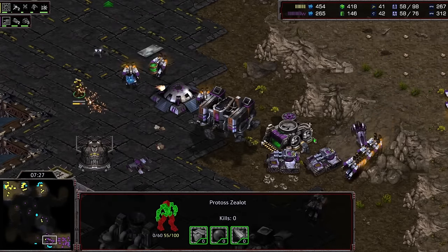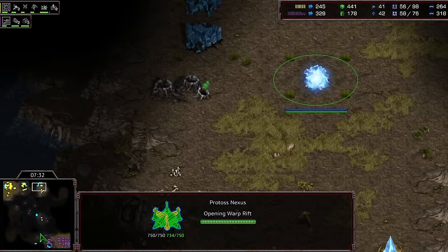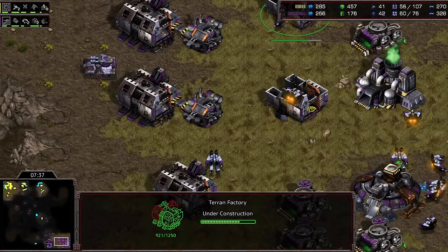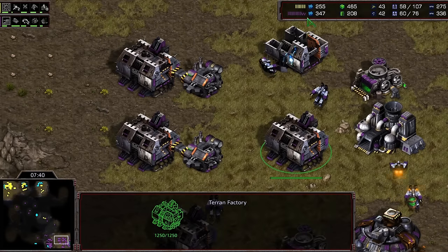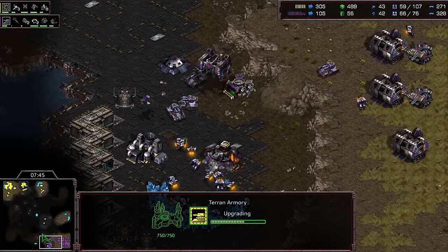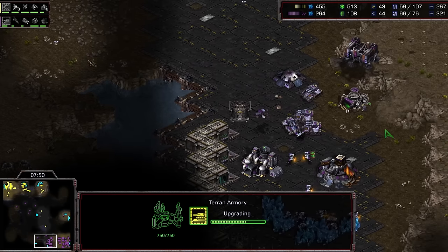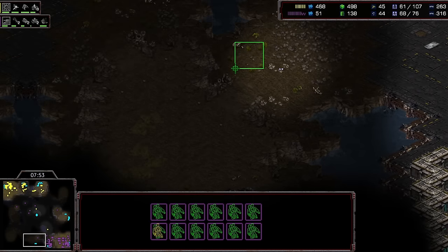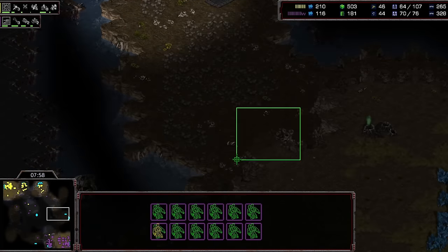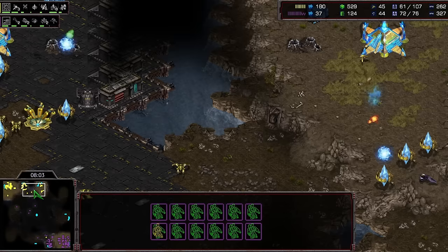With the shuttle gone and the SCVs evacuated, one more vulture there — but total five kills only for a Snow shuttle. Not bad at all. I think Flash handled all this pretty decently. He's going into five factory here with plus one coming. He's going to move to take the third base immediately, and this is a great third base to take as Terran because you can set up tanks and cover this ramp really well from this position. A very comfortable third base location.